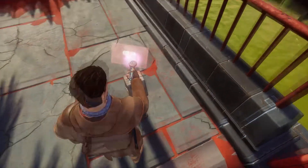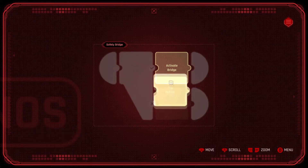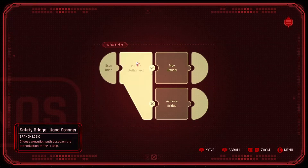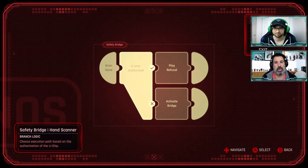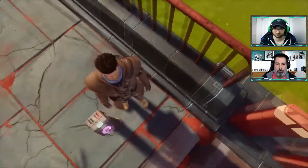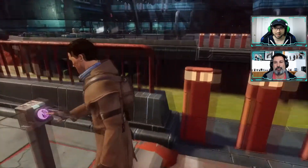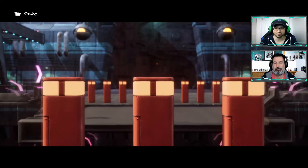Point-and-click is definitely its own unique genre, but Revolution Software has been doing it so well for so long that they already know the formula. The story is the highlight — it really keeps you engaged — but there are moments that hit you with a bit of slow pacing at points.